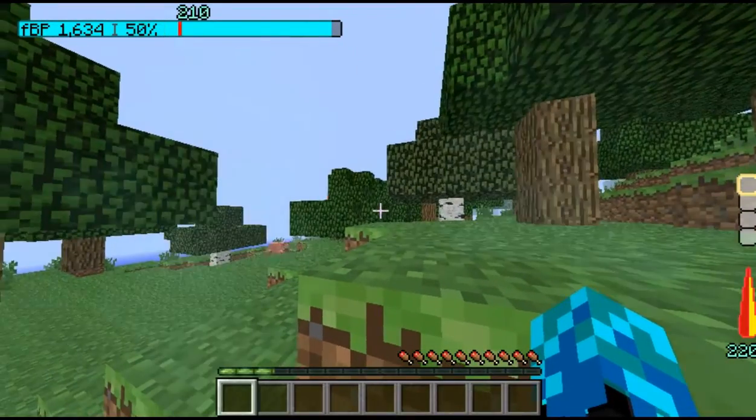So first we need to punch some things to get TP so that we can upgrade ourselves. First, we need to start the saga system.